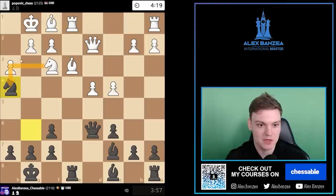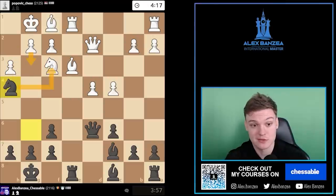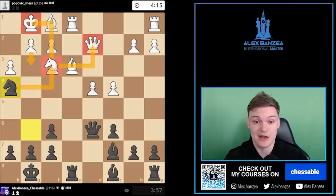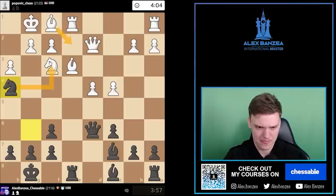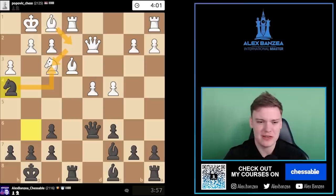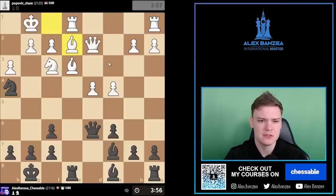He cannot take because of checkmate on h2. He cannot play g3 because that's a pretty big fork right there. I think his only move is honestly just playing Bishop e2. And then after takes, take with a bishop, and I get to infiltrate. Still, I'm not necessarily seeing the checkmate yet, but that has to be winning. When you get to infiltrate there, it's gotta be good.